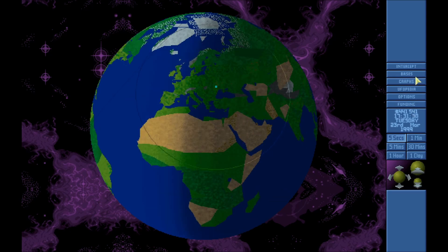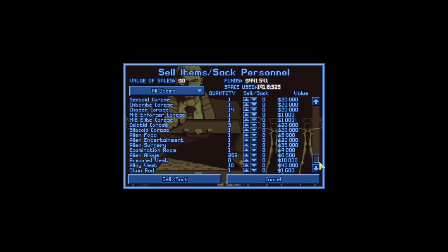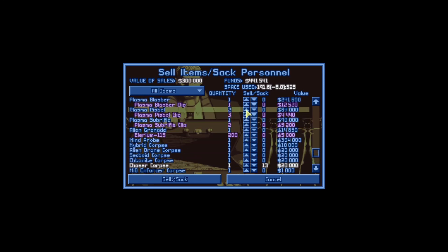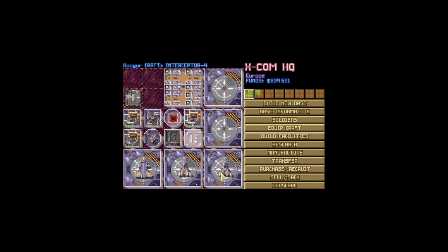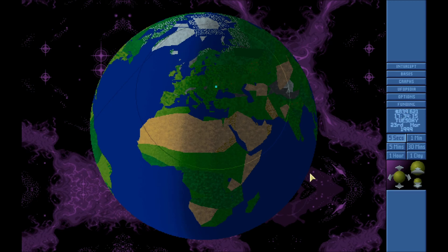We missed so many UFOs but at least we got two ships back now. Before we finish this video, let's check what we got: a shit ton of corpses we can sell, a plasma pistol, a plasma blaster we're gonna keep, some clips we can sell for now, and a nailing grenade. That gives us about 400,000 — some money at least. Not sure if we're gonna get another interceptor or save the money. This will have to be this video. Thanks for watching, see y'all next time. Goodbye.